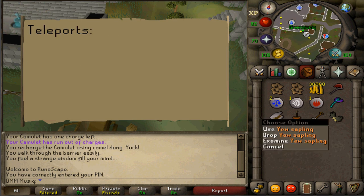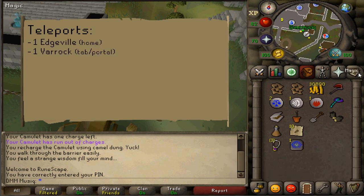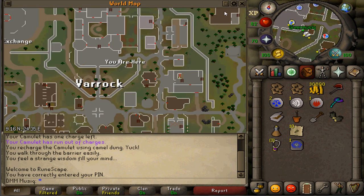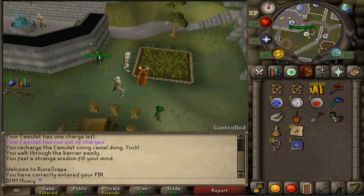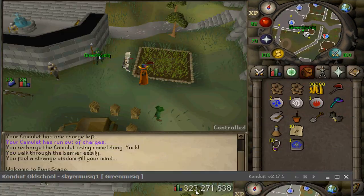For teleports, you'll need 1 to Edgeville and 1 to Varrock while on the Ancient Spellbook. First, head to the tree patch at Varrock Castle. Plant your Yew sapling and pay the gardener 10 cactus spines to protect it so your Yew tree will not die from disease.